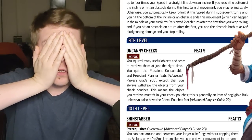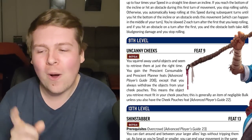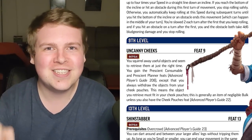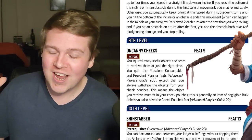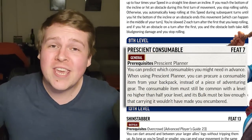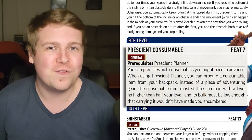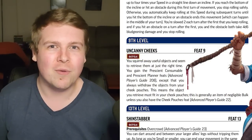Uncanny Cheeks is a great feat name, and I want to hear somebody's story about how it saved their life. With Uncanny Cheeks, it works just like Prescient Consumable and Prescient Planner — you actually get both of those feats for free — but when you pull an item out using one of those feats, it comes out of your mouth. Like, 'I'm bleeding to death... oh wait, that's right, I did have an Elixir of Life. I don't know why I didn't just bite it when it was already in my mouth, but I have it.'